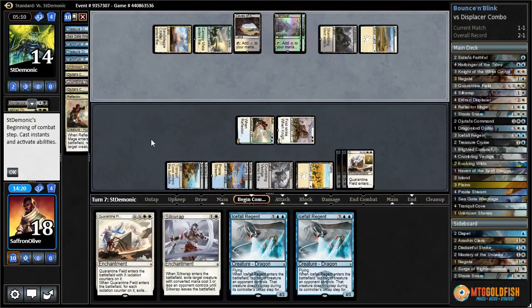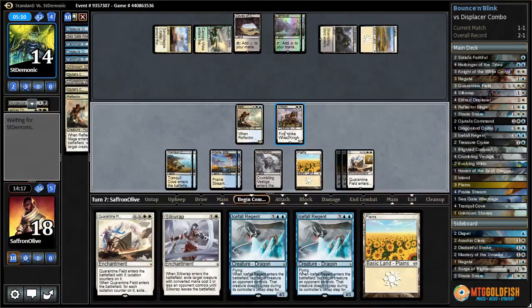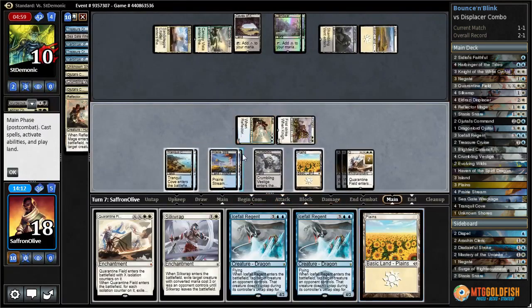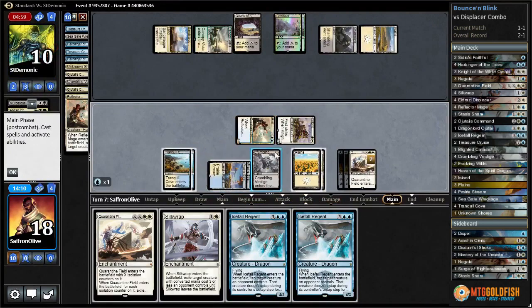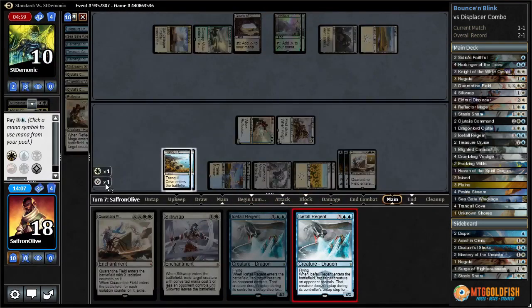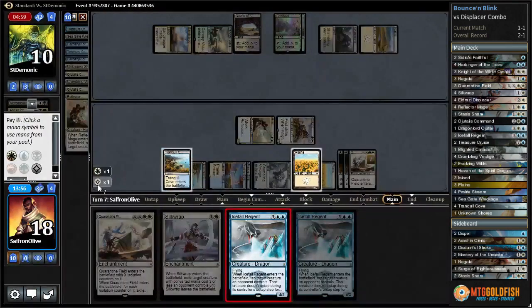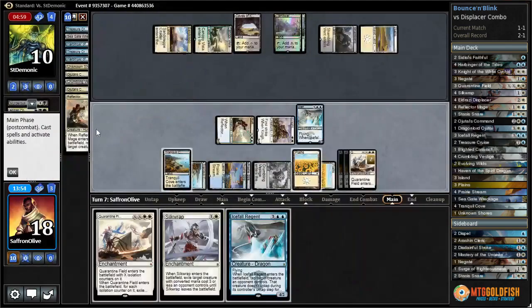Shambling Vent - that does shut down our attacking. Not yet, but it will - it blocks both of our ground creatures. I think we're going to play Icefall Region even though I can't tap anything, just so we have something we can attack with next turn. Play land, play Icefall Region. Didn't tap double blue - really. All right, Icefall Region, doesn't tap anything, pass the turn.